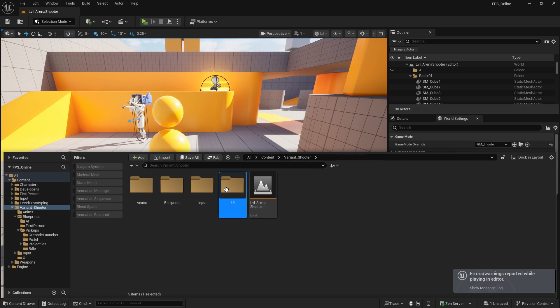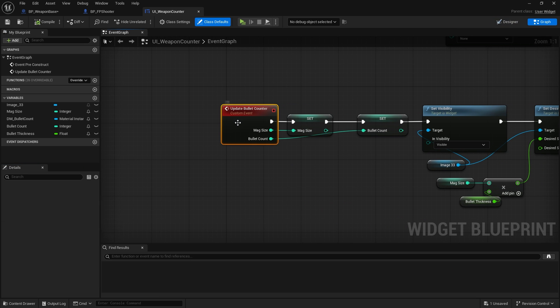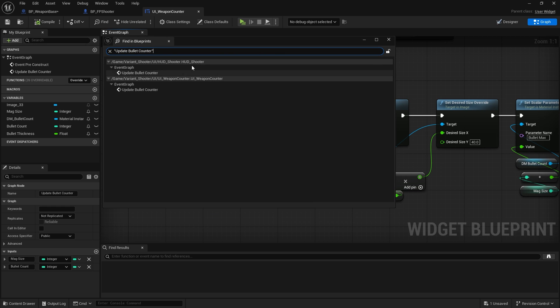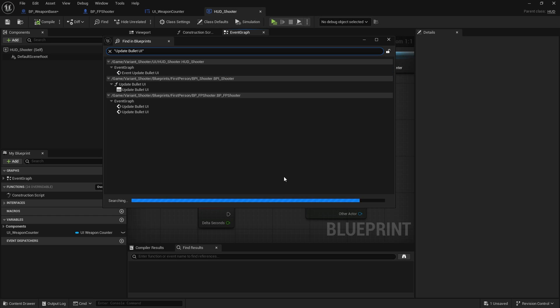Let's take a look at fixing the HUD issues. We need to go to the UI folder, go to Weapon Counter, and there's the event in here for Update Bullet Counter. I'm going to backtrack and find where this is getting called — using Find References by Name All — and it's getting called by HUD Shooter. That in turn is getting called by Update Bullet UI.